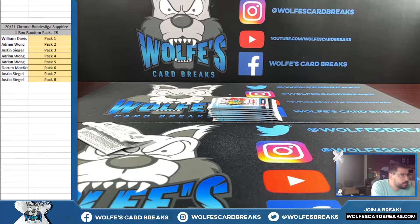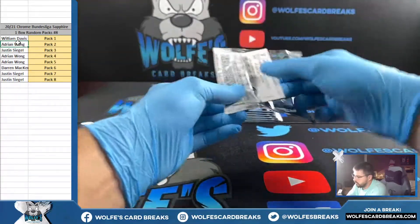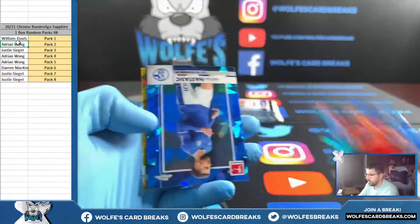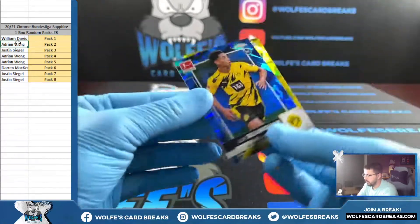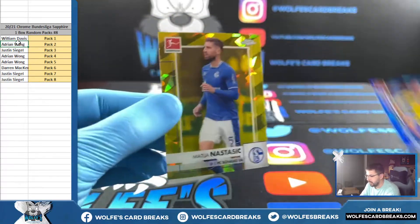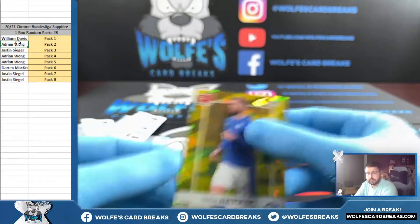Pack number two going out to Adrian. Nice one there to start us off, not bad. And you got a numbered card — oh, and you got a rookie! Bellingham rookie Sapphire, let's go Adrian! Yellow Sapphire, 59 out of 99. Not a bad pack right there.